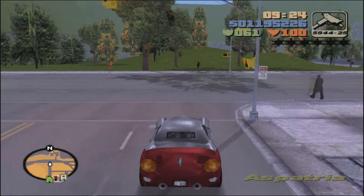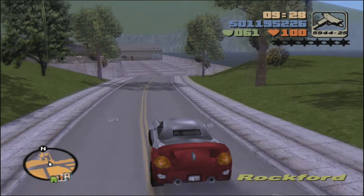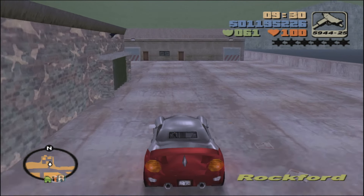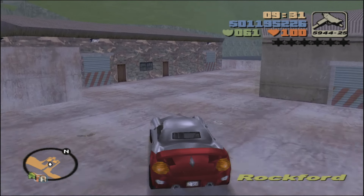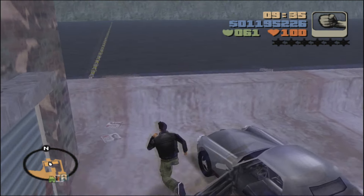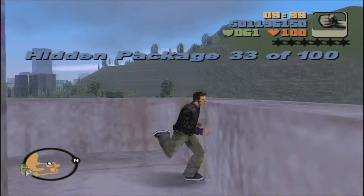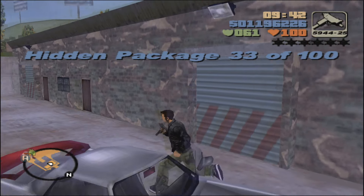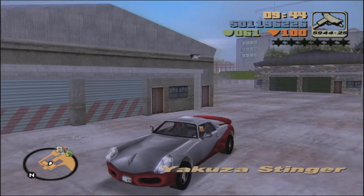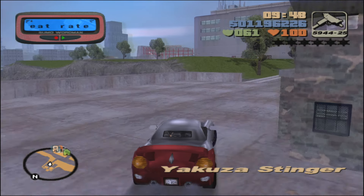Get whatever vehicle you have and take it all the way north here to the Rockford area. You'll see this little outpost — kind of army outpost area — which is Phil Cassidy's army outpost. A lot of you may know Phil Cassidy from previous GTA installments. He will be in this one, though technically with the release order of the games, this is the first time you really get to know him. Chronologically, you've known him quite a while.